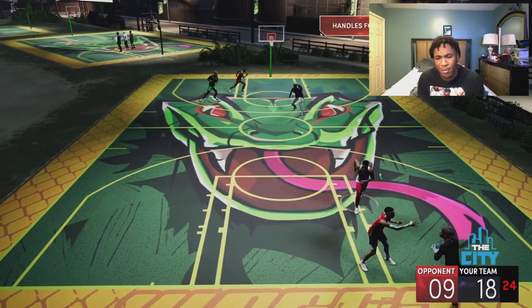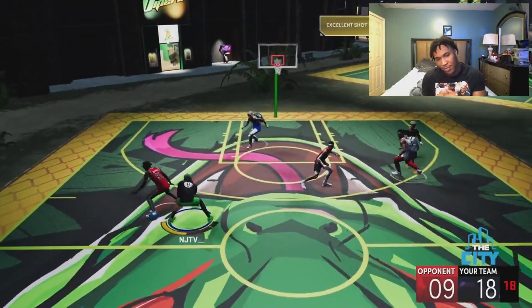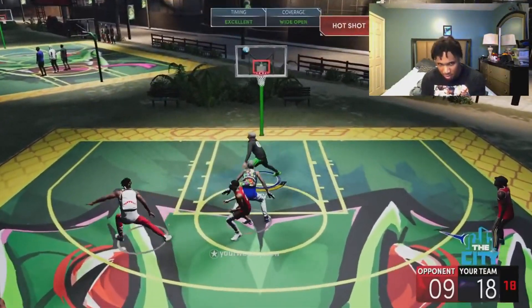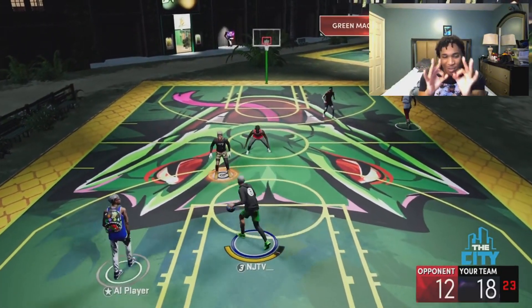Stop playing with me bro — stop, stop, stop playing with my name. Bro, when you green those shots, let me put y'all on game: when you're greening those shots, you have a gem. Those are the extra concentration, focused shots that you have to hit.